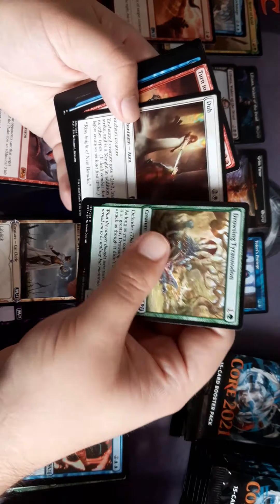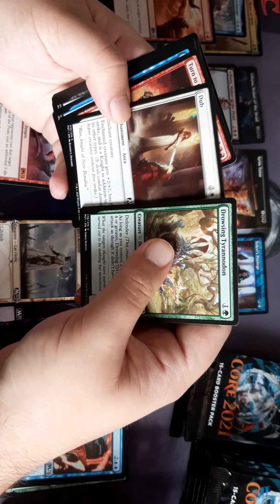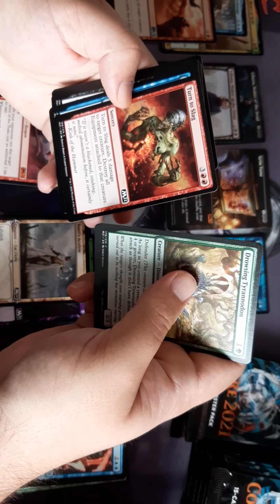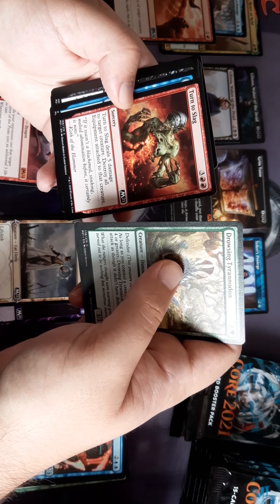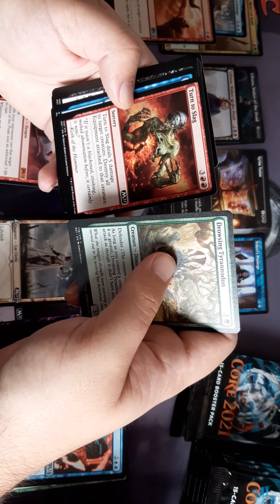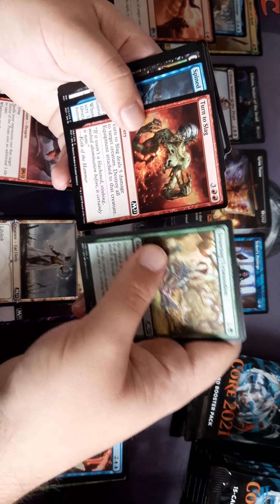Dub — I like Dub, don't know how useful it'd be. Plus two, plus two, first strike makes things a might. Turn to Slag — deals five damage to target creature and destroys all equipment attached to that creature. It's a five drop, seems quite strong in the right circumstances.